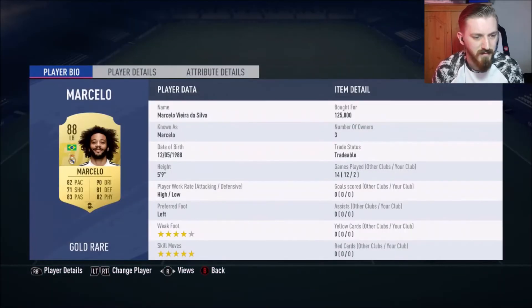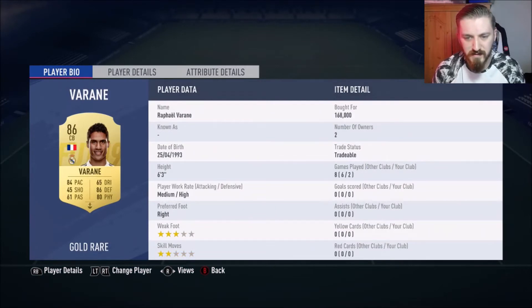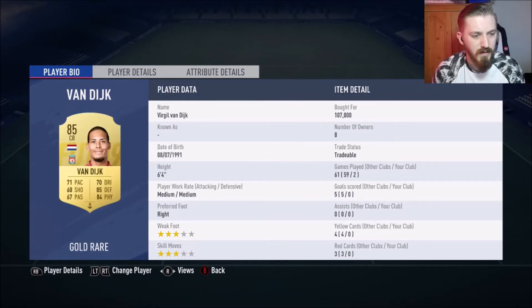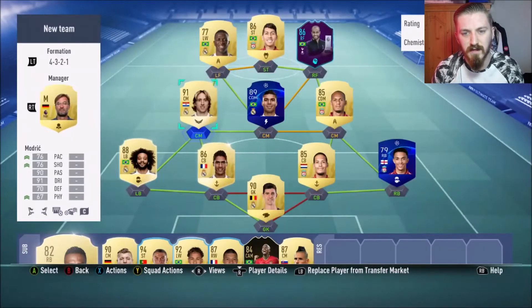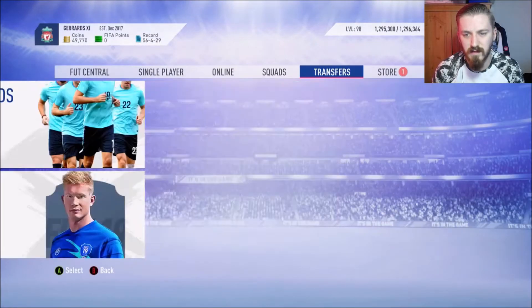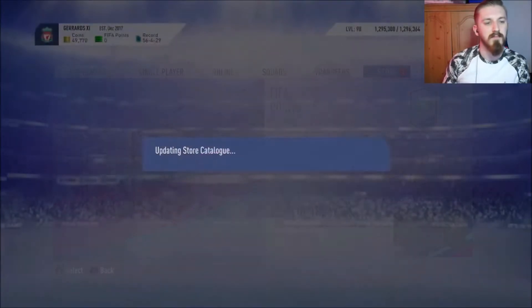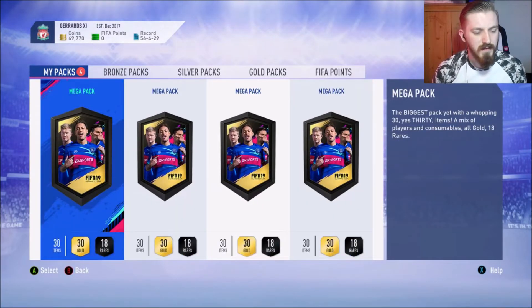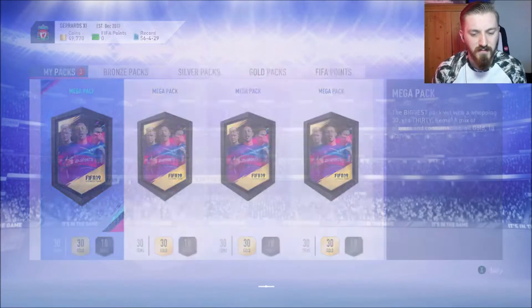Marcelo for 125k, Varane for 168k, Van Dijk for 107k, Alexander-Arnold for 8.3k, and Luka Modric for 107k. The rest is what we have packed, so it's not a bad team. Hopefully that can do wonders in the weekend league and we can get some decent rewards from that as well. Anyway, let's jump into these 4 mega packs.